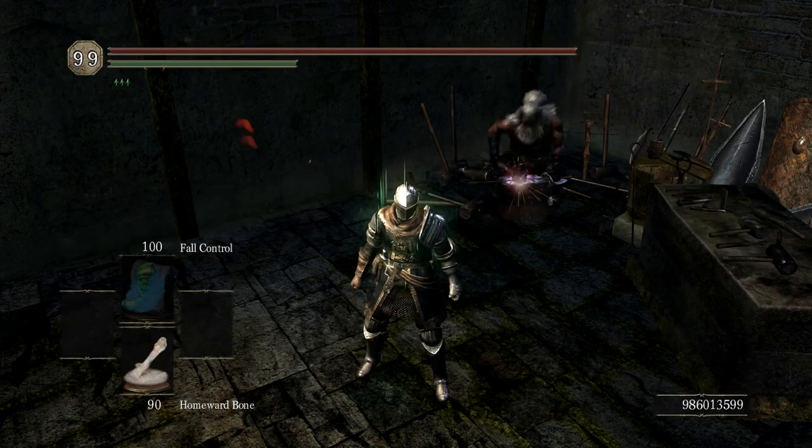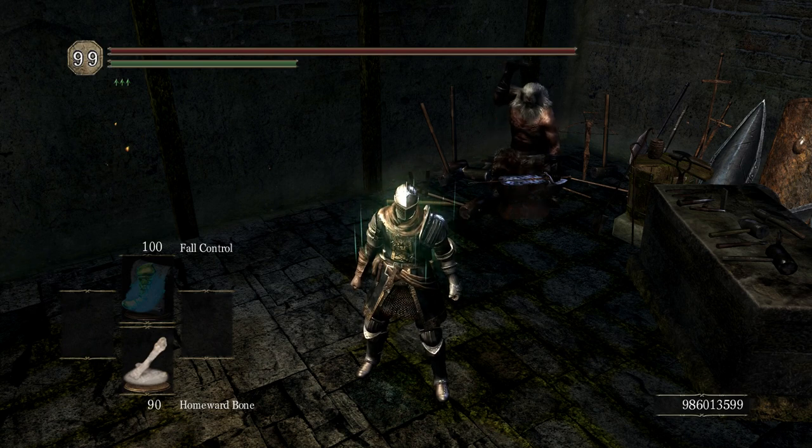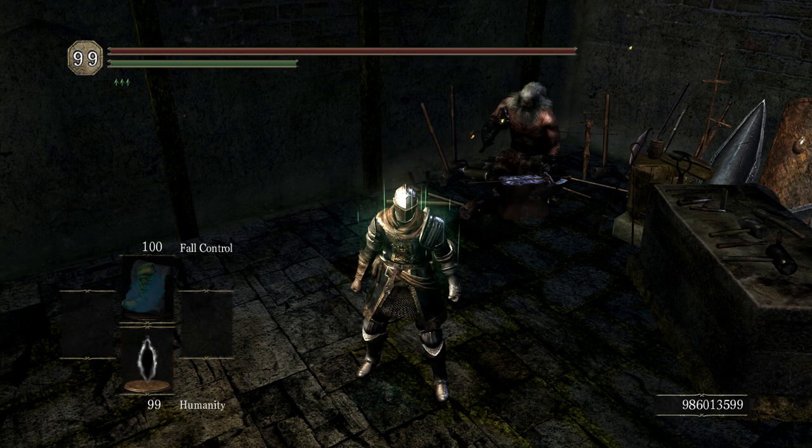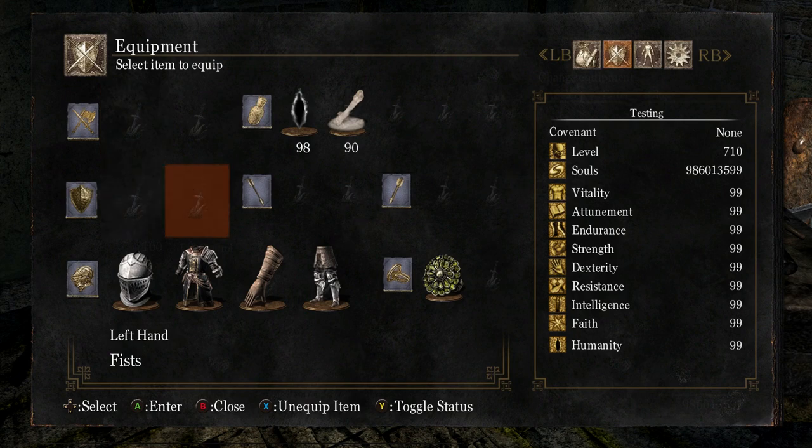Step 5: Do anything that prevents you from equipping items. This includes rolling, attacking, using an item, etc. I recommend using a humanity, since the long animation gives you plenty of time. While using the item, open your equipment and try to access the slot you determined earlier. Again, since I want to equip onto my head slot, I'll try to open the second offhand slot. If nothing happens, you did it right.